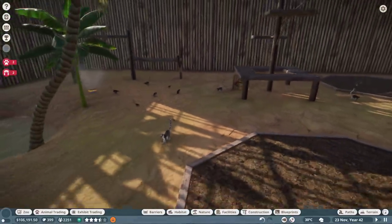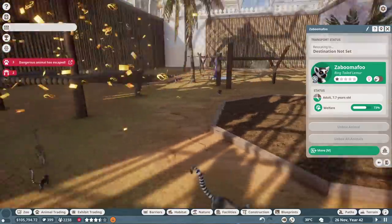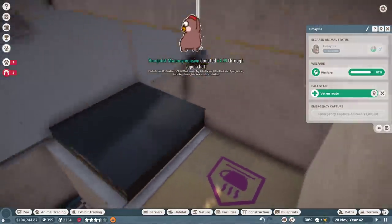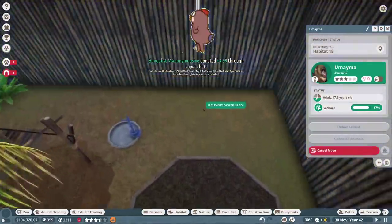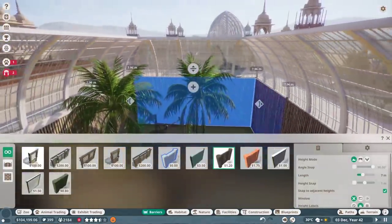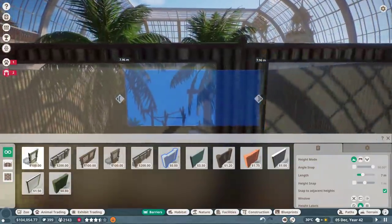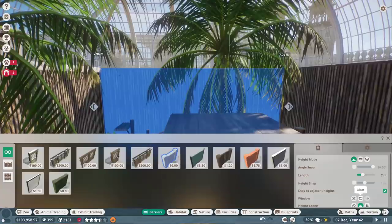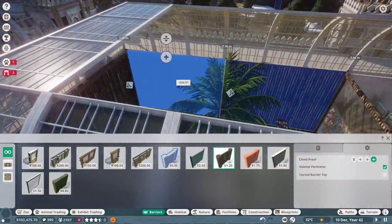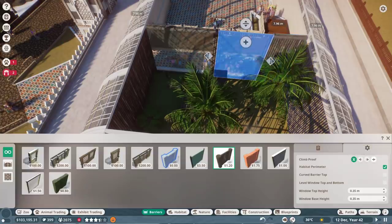We got baby lemurs just everywhere - 15 billion baby lemurs just doing their thing. We've got Zaboomafoo stuck under the crawl area. A dangerous animal has escaped - he has legitimately escaped! How is it still escaping? It's just pooping in this one spot. I did not make these anti-climb - that's how it's escaping. Did not save when I fixed the anti-climb stuff.